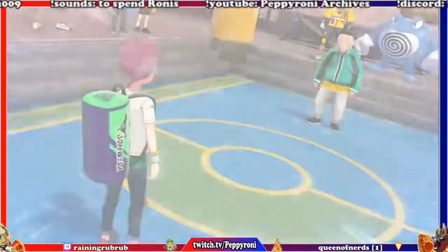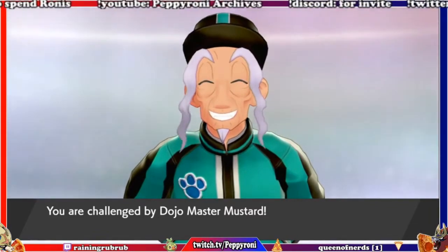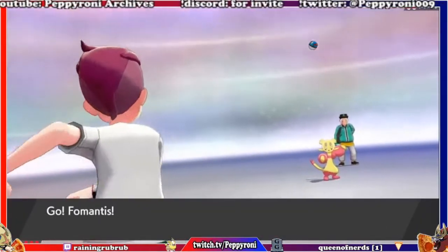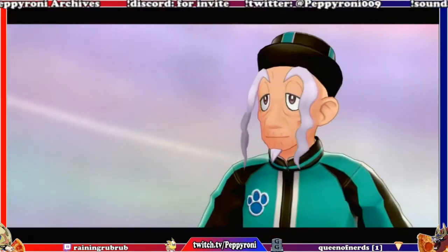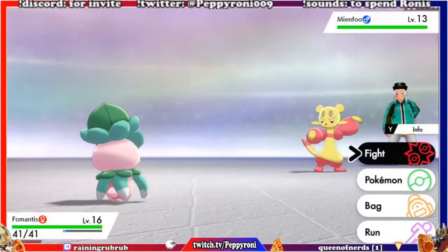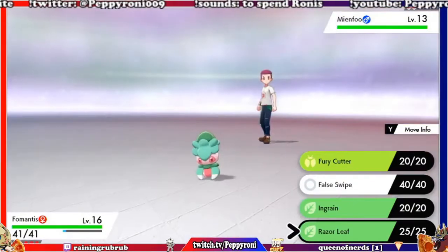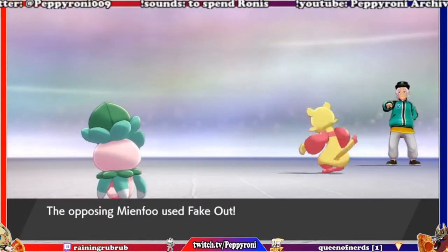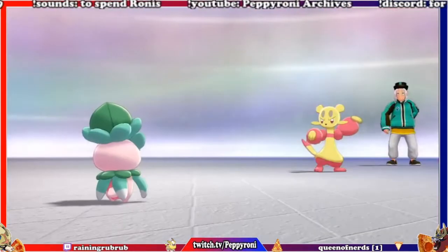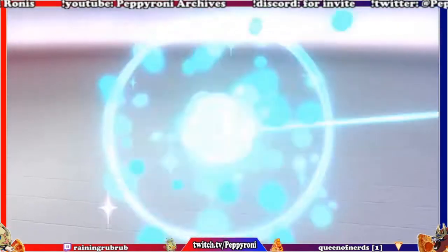There's basically no chance of losing this since my starter is level 32. Oh great, no background — why do you do this? My main complaint about these games: we should see the dojo around us while we're battling. It's just a generic blank background battlefield. A lot of the indoor battles use this background.